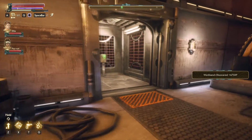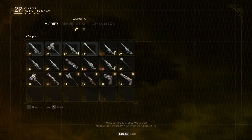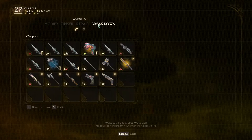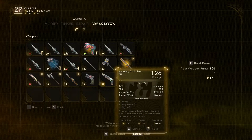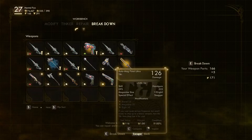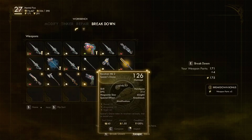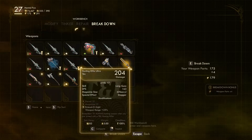Another workbench — workbench, workbench, workbench. I should probably break down some stuff. I've been selling a lot and I've got a lot of bits, but I probably could use some more weapon parts. We're going to go ahead and break down some of these things that I have no intention of keeping.